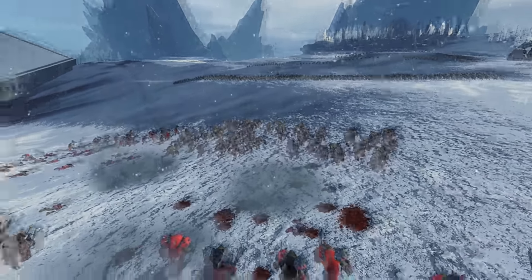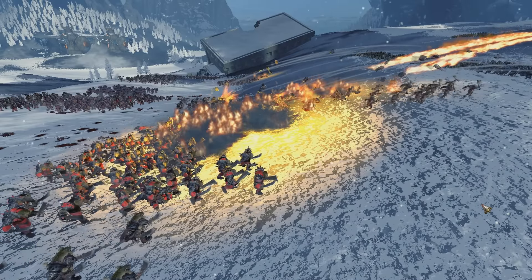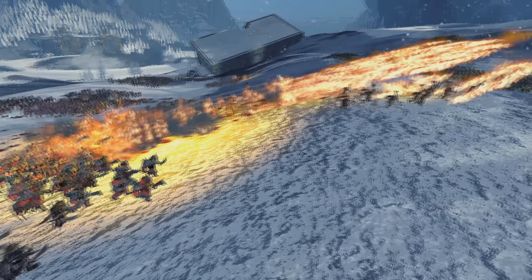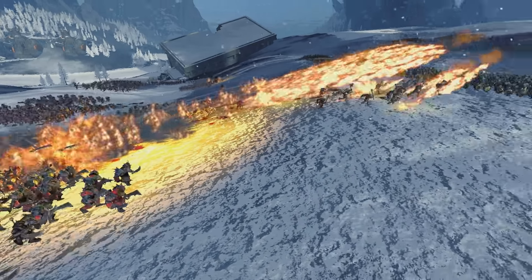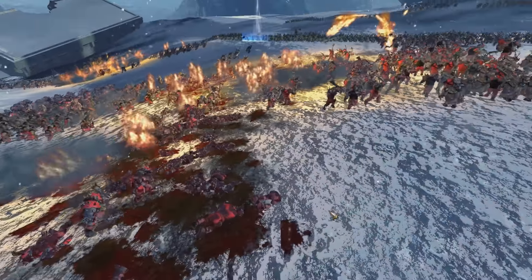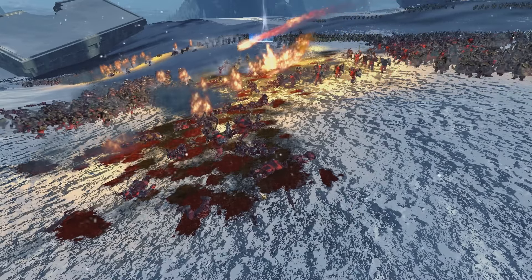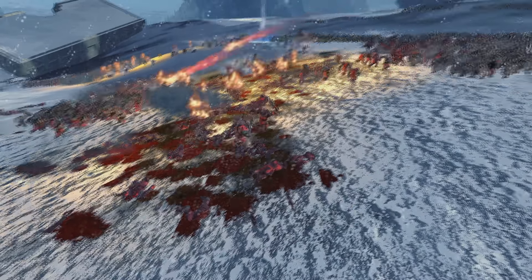The iron breakers on the front line are just throwing out blasting charges, the snowy battlefield lighting up in a blaze from the combination of that, the flame cannon, and now the iron drakes burning into them. There's just so much action going on right now as the front lines of the battle start to emerge. You can already see the blood and the cinders and the body parts stacking up on the battlefield as the orcs make their approach.